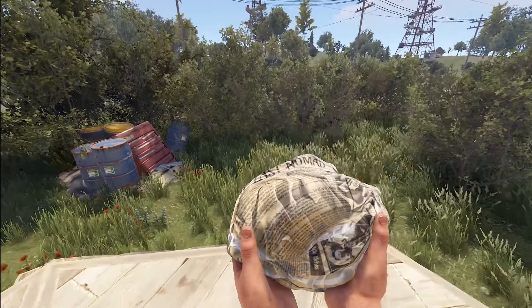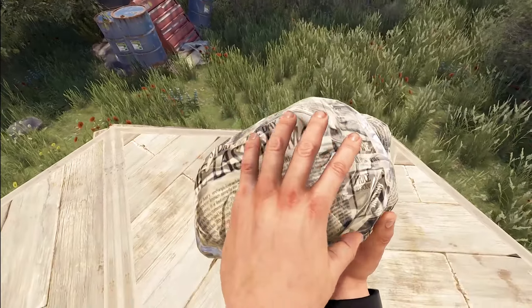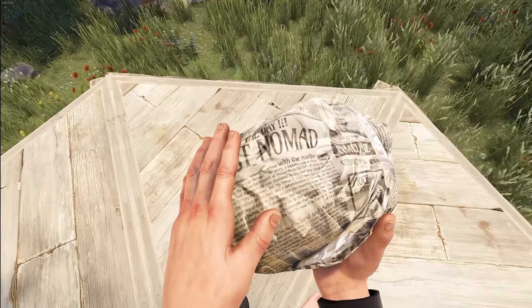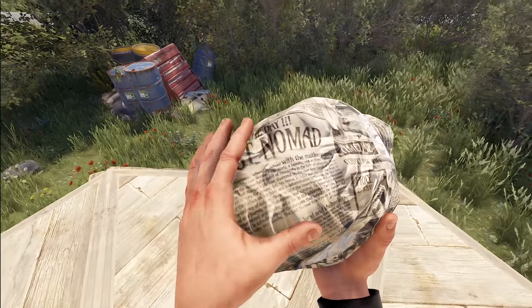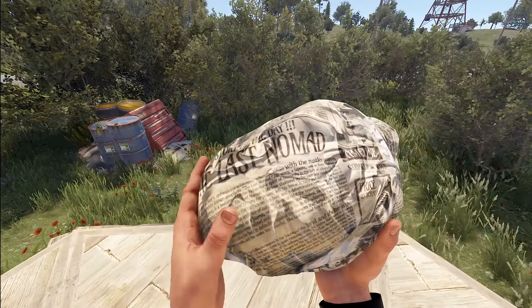Speaking of rocks, we do have a rock this week — it's the News Rock. The whole thing looks like crumpled up newspaper. It's definitely a fun little thing, and if you take the time to read it, there are some interesting little things there.